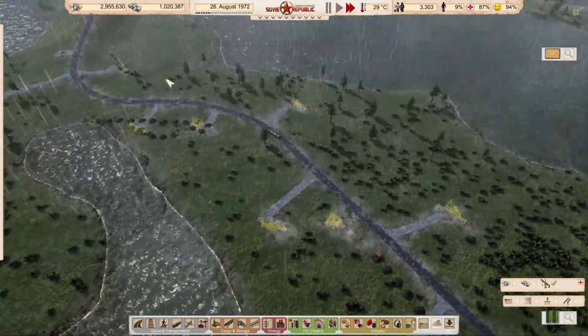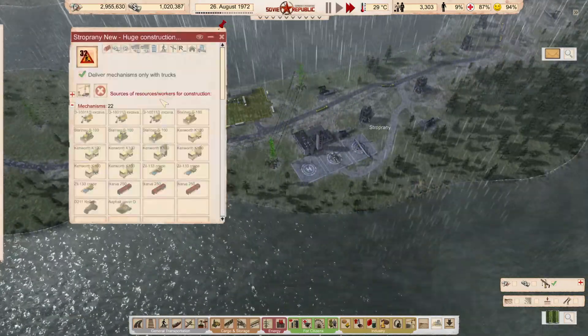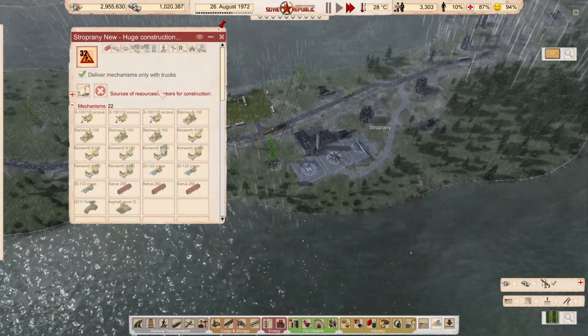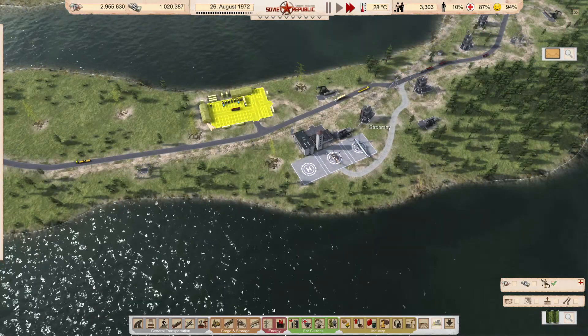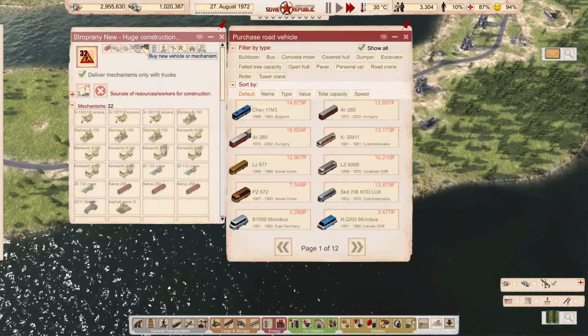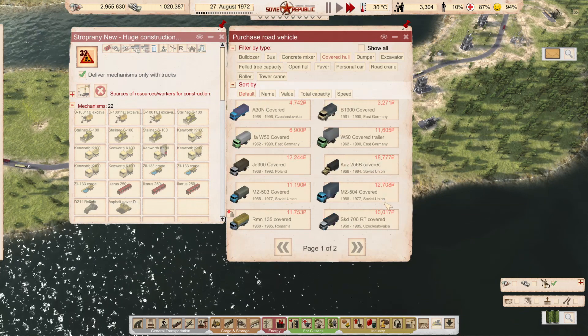But you're missing steel and mechanical parts, and you seem to have been missing that for a while. You only have one cover truck each. The construction office only has one. Do we spend a bit of rubles on getting some cover holes then, maybe?